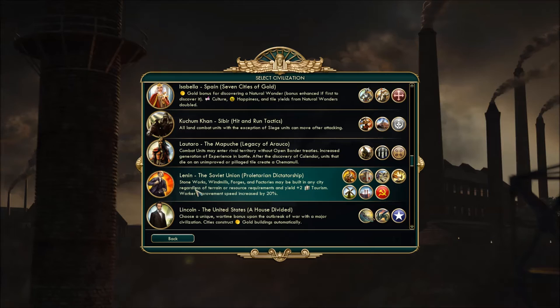Lenin's unique ability: stoneworks, windmills, forges, and factories may be built in any city regardless of terrain or resource requirements, and yield plus two tourism. So two things there — early tourism with stoneworks and forges, and you don't need to worry about coal, stone, or iron. Factories being the most important thing — without worrying about coal, it makes your life so much easier. You don't have to worry about getting screwed at the industrial era, especially with true start locations.